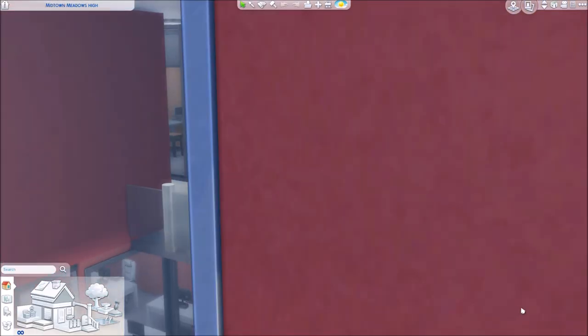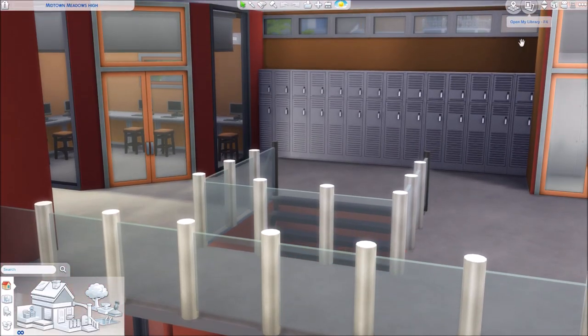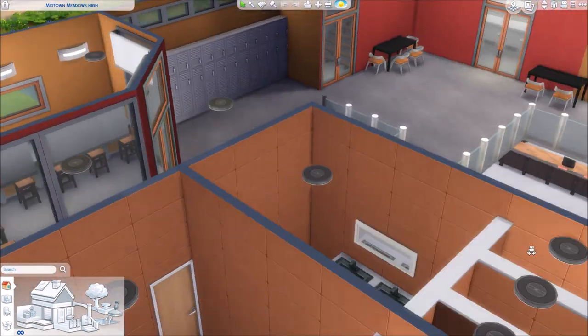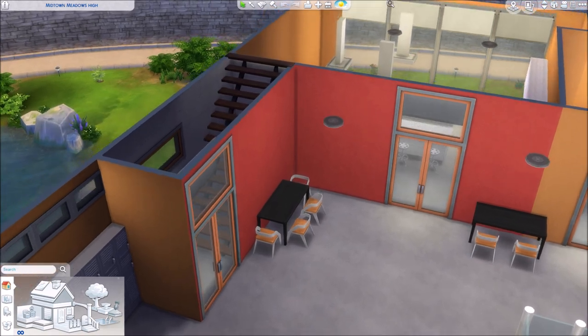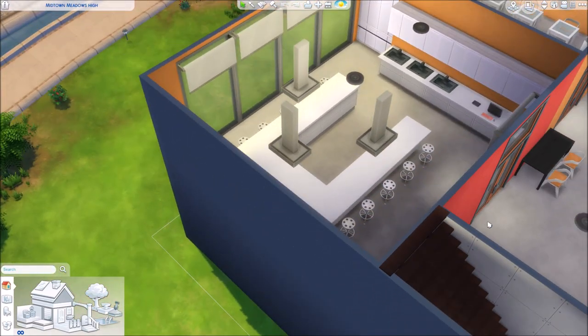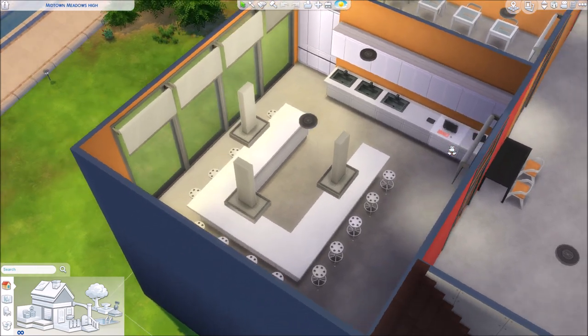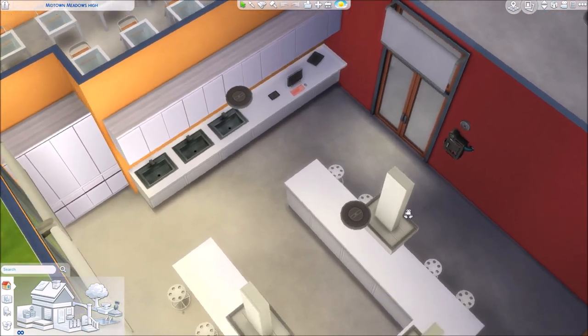There are lots of windows, so if there is a code red it wouldn't be that good — it would be dangerous. But there are some tables for the students to sit down. Here's another lab with fume hoods and exhausts for the Bunsen burners.